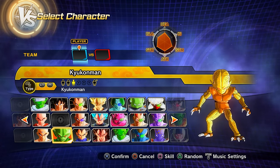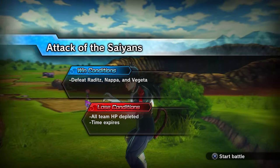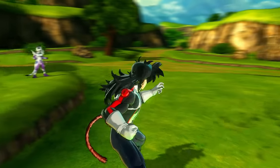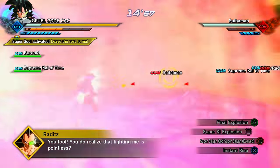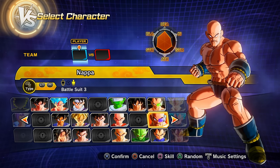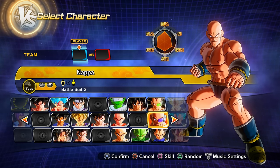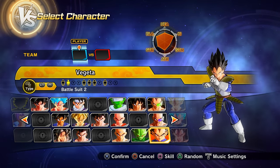To unlock parallel quest 7, clear parallel quest 6. Clearing parallel quest 7 (no ultimate finish needed) gets you preset 3 of Nappa and preset 2 of Vegeta as playable characters.